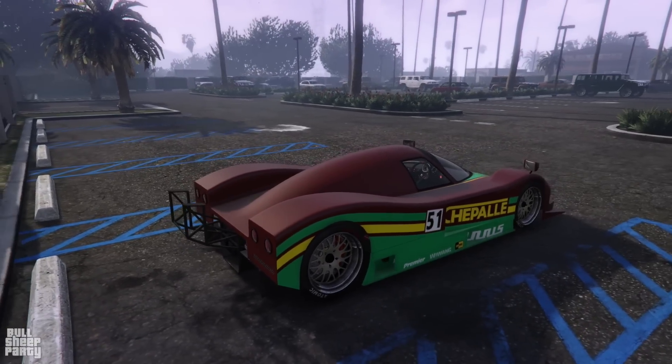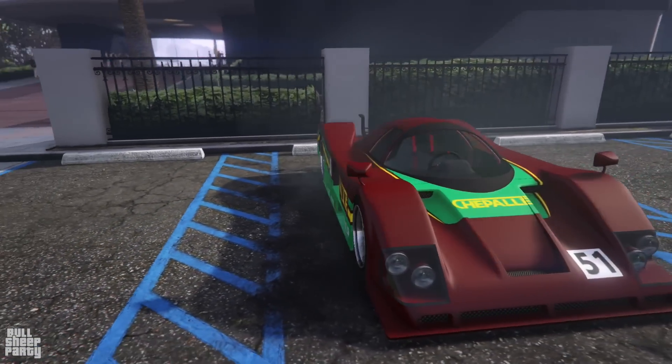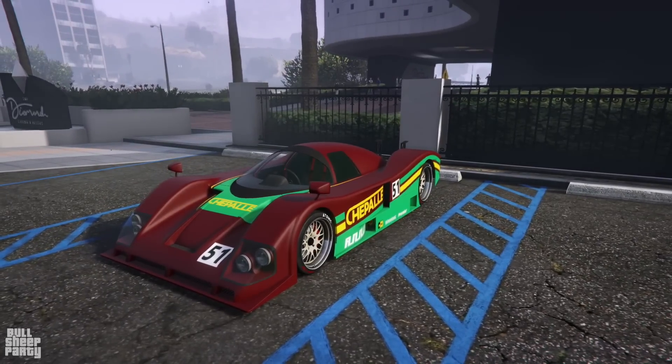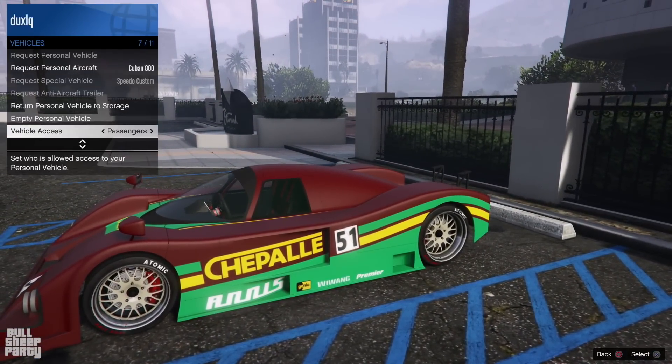I'm sure we'll be able to slap a spoiler on it as soon as we go to Los Santos Customs. As for the car itself, it took its inspiration from the Nissan R90C. And even though the Nissan is a full-blown race car, this one is in the supercar class in GTA Online. The car came out last year, which was 2019, and it costs $2.57 million.